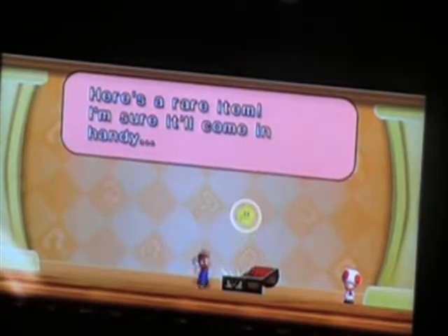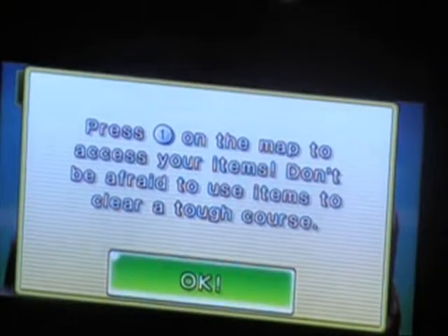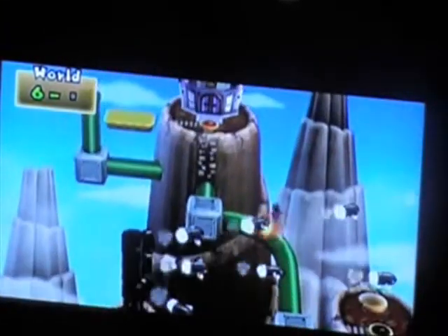Of course, if you uncovered the World 6-5 secret goal, you can just take the fight to the castle. I should mention there are no toad houses in World 8. The only time a toad house will appear in World 8 is if you rescue a toad.